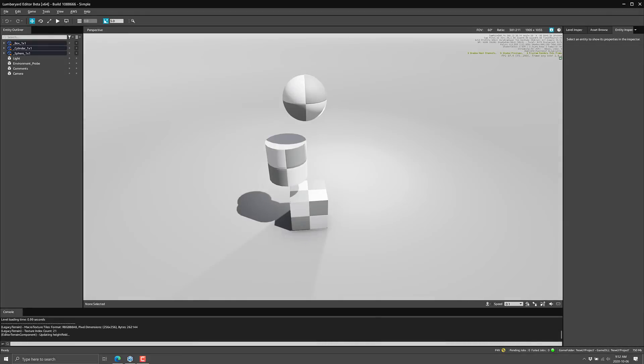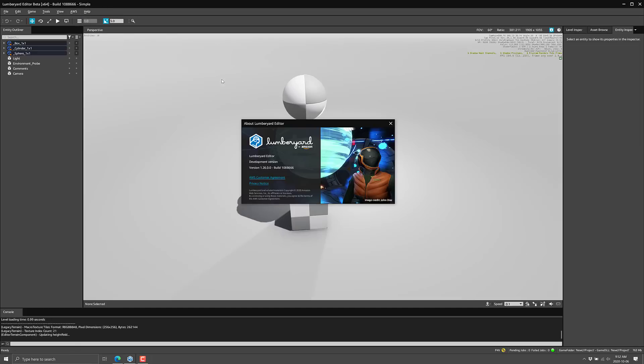The cool thing about Lumberyard is you can use it completely for free, as long as if you're using online components and you don't run your own servers, you use Amazon's technology — that is the only requirement. Otherwise you get the full source code and it is continually under development from Amazon. They've run into some problems getting people on board, and hopefully some of these improvements will get people to take a second look at Lumberyard. So that's exactly what we're going to do today — take a look at what is new in Lumberyard 1.26.